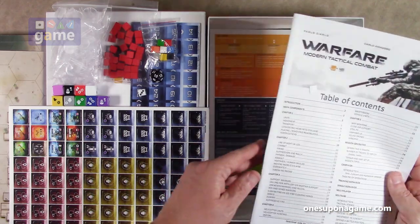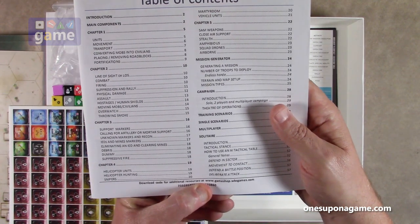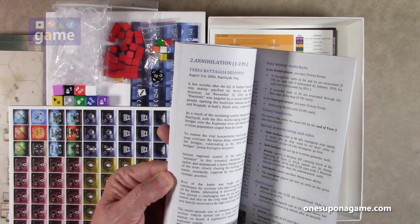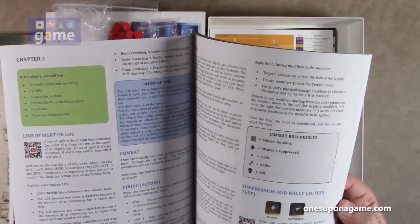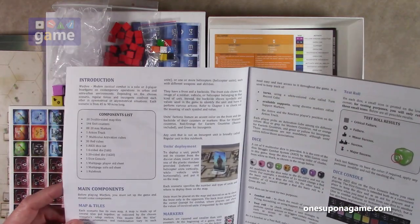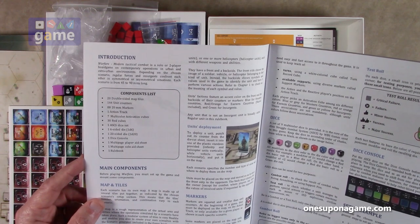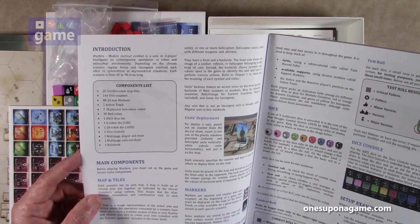Now we have the rule book. There's a download code for additional resources inside. The rulebook is about 64 pages — the index only goes to 58 pages, with scenarios and solitaire rules after that. It's on matte paper, full color — a big plus that it's not glossy. It's on large A4 paper. The components list confirms: 20 double-sided map tiles, 144 unit counters, 88 twenty-millimeter markers, action track, multicolor activation cubes, red cubes, the ASCS die set, six-sided die, 20-sided die, the die console, multiplayer player aid sheet, and a multi-page solo aid sheet.